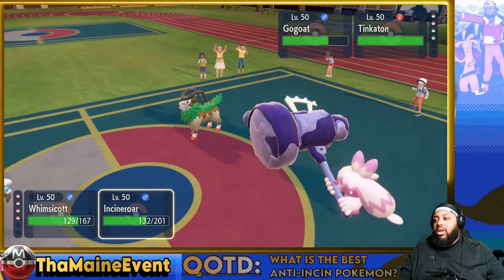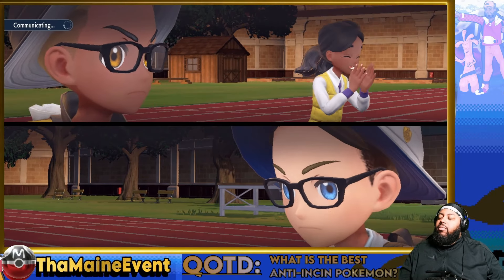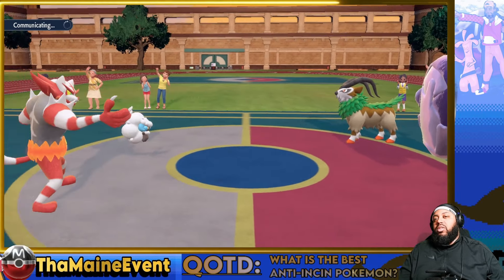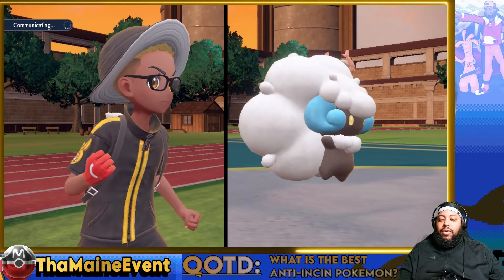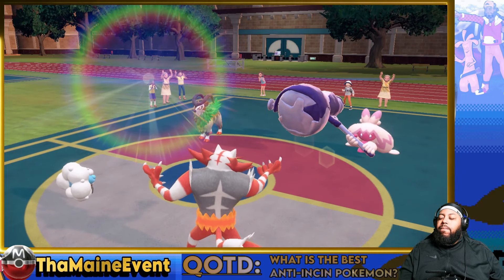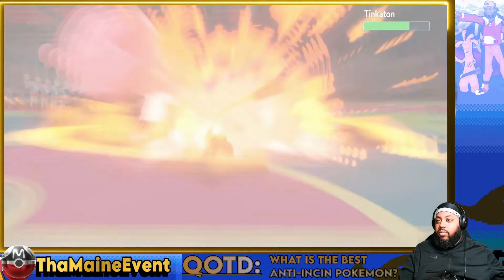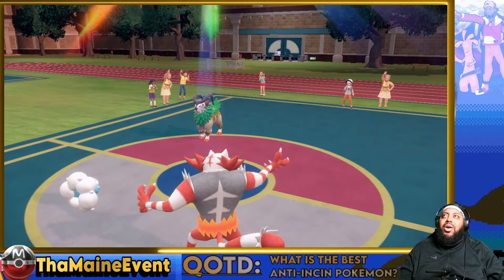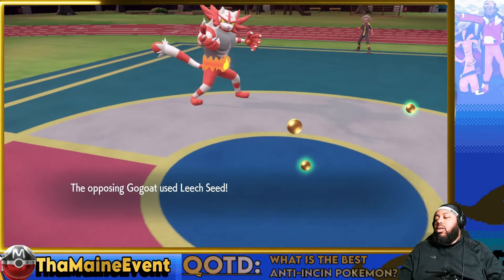Solar Beam into my Incineroar. They did 69 damage this turn — very nice. Going back up and then Flamethrower. Have they clicked Tera yet? Once they drop this Fairy typing, Walking Wake just kind of dominates anyway, so it doesn't matter. I gotta do Parting Shot or something, but I think Sunny Day field base is fine — it'll just kill or force a Tera. That looks like AV Tinkaton in sun. That hammer is so cool. Yeah, that thing's done.